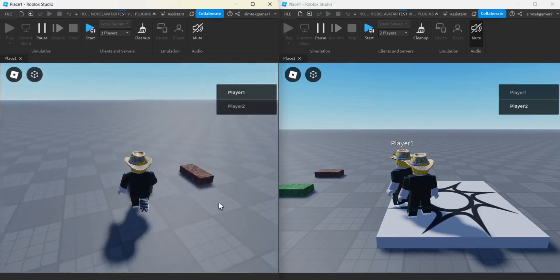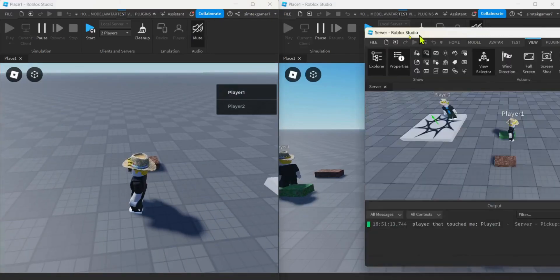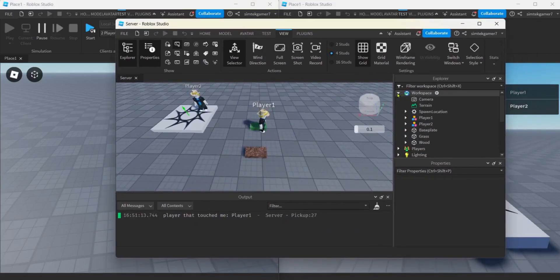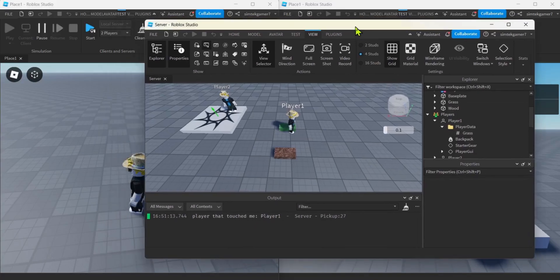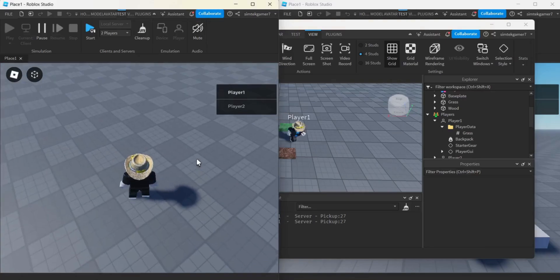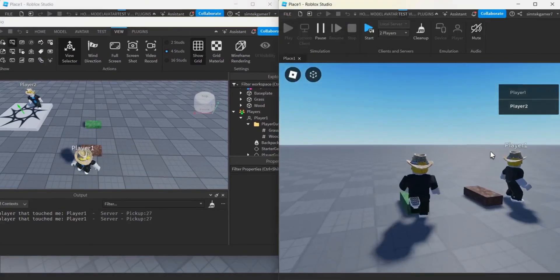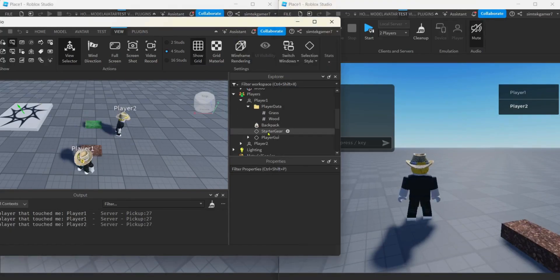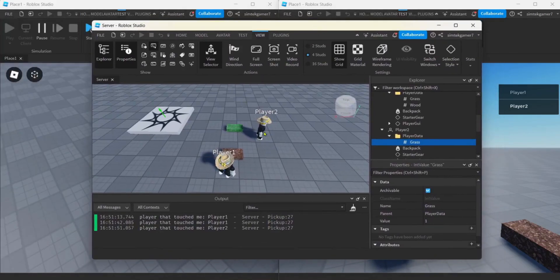I got my test player running, let's pick up some grass. It disappeared for this guy, but not for this guy. Let's take a look at our server window - open up workspace, we see the wood and the grass. Now we're going to the player service - player one, there's player data, there's the grass. Now if we get the wood - boom, there it is. The wood showed up there. The other guy can get it too. Let's check to make sure player two got his grass - player data, grass, looking good. So you have a more sophisticated pickup system for your game where other players will still see the item even after somebody picked it up.